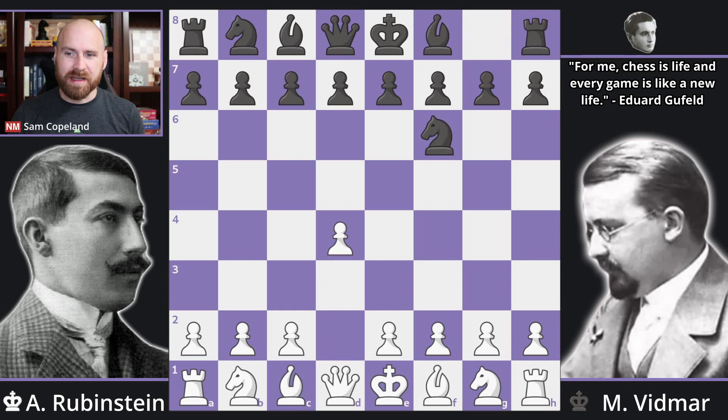We get knight f6, c4, and now e5 — the promised Budapest Gambit. One of the best things about the Budapest Gambit is you get to play it on move two. There are a lot of pet opening lines where you may not get to play them against many opponents because they'll deviate before you get to use your pet line. However, when you're playing a pet line on move two, you're really taking control at an early stage.